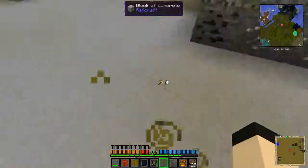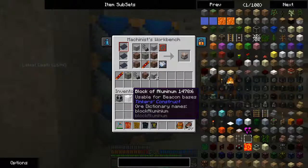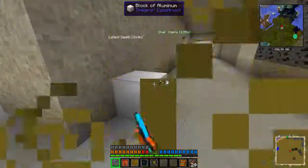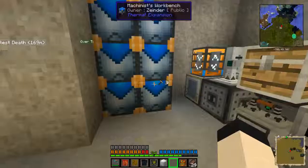As you might be able to tell, I filled in the entire floor with concrete, and I decided I want to build the walls out of the aluminum blocks from Tinker's Construct because they're a nice, clean texture and I like it. But I don't want to use aluminum blocks for it. Here's where I was making concrete.